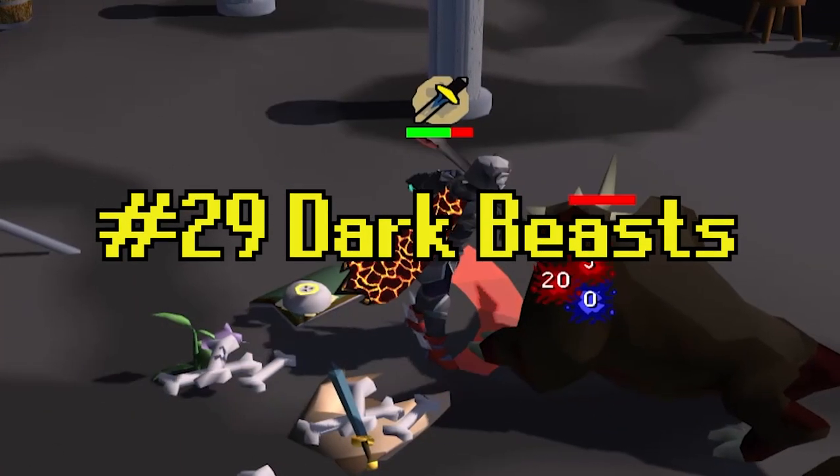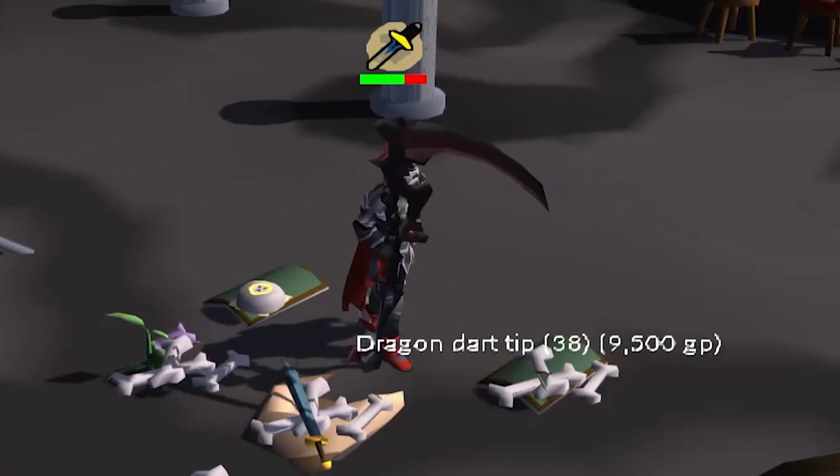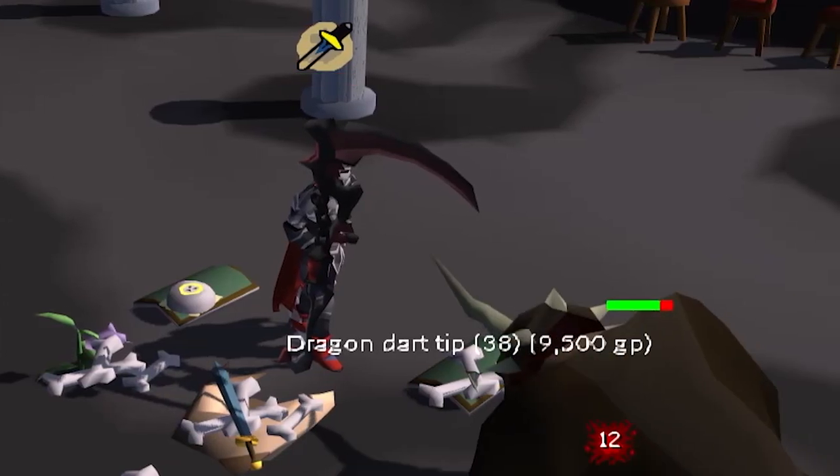Tip number twenty-nine: if you're finding yourself low on Dragon Darts or Dragon Arrows, you should consider heading over to Dark Beasts, as they are a great resource for both.